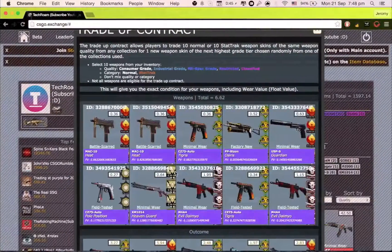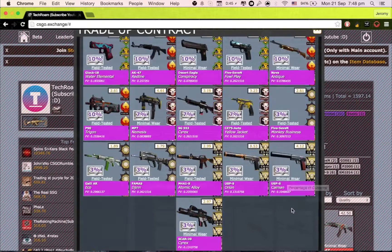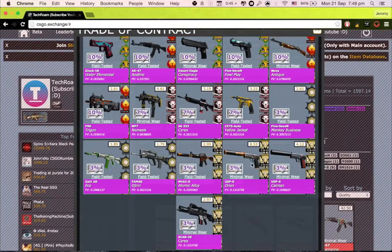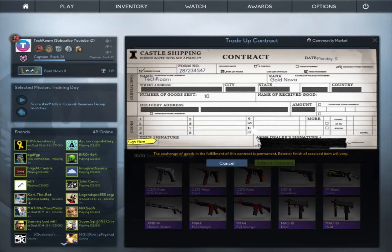So the chances are: 10% to get a Glock Water Elemental, which is like a Red Line that I quite like. The Desert Eagles and others are all losing profit until we get to seven percent for the MP7 Nemesis. I love the Cyrex even though it's very cheap. And there's only about three percent chance to get the USP-S Orion, which is very hard. Let's just try it out.